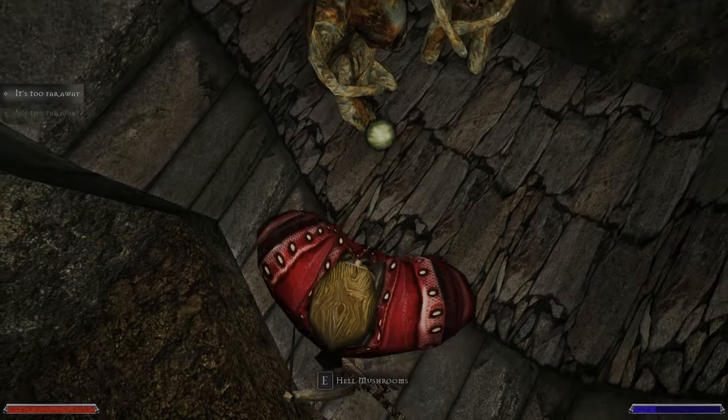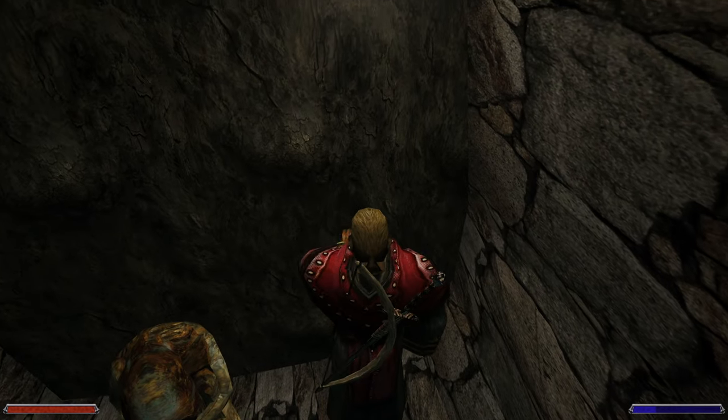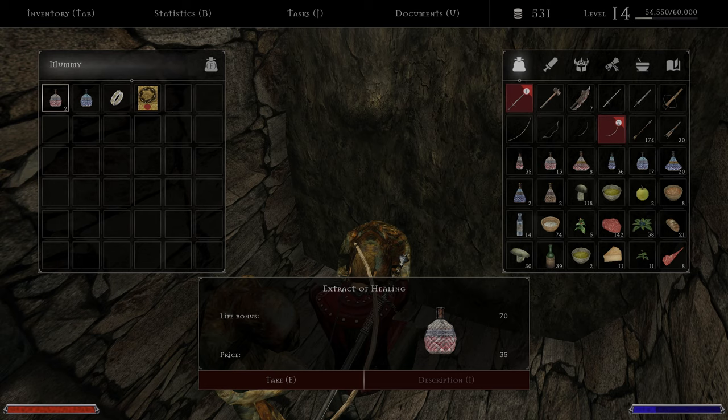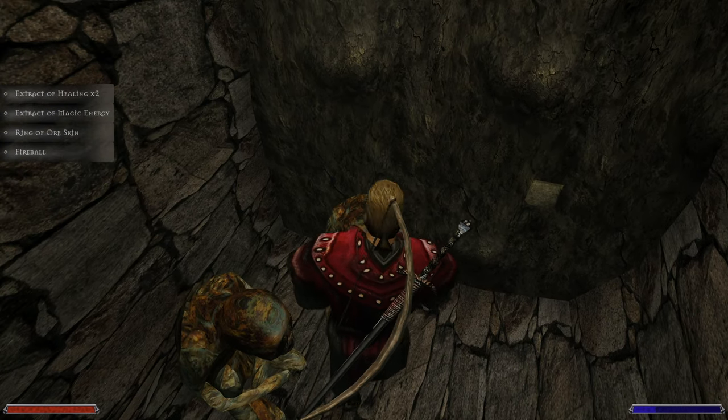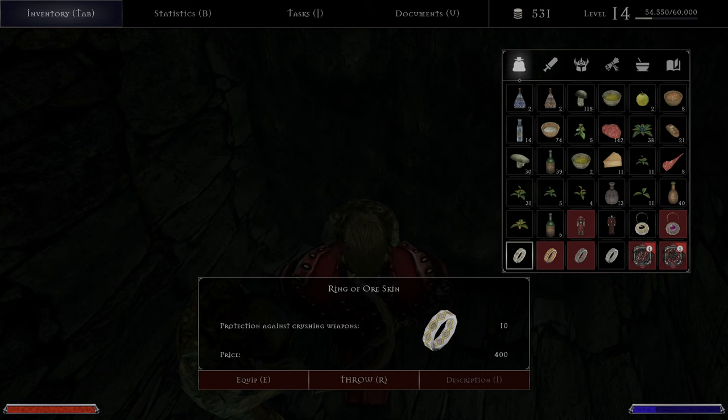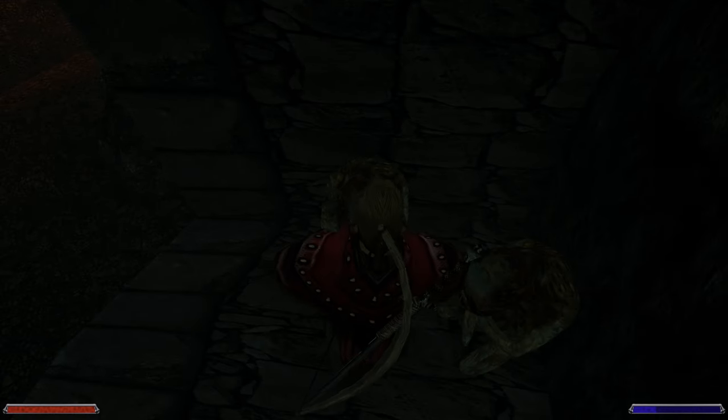We hear some fighting but we don't care. Ring of ore skin — what's that ring? Dexterity, maximum life. We don't need a lot of protection again — that's very good, the protection.